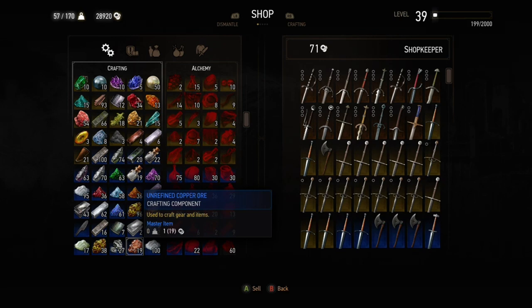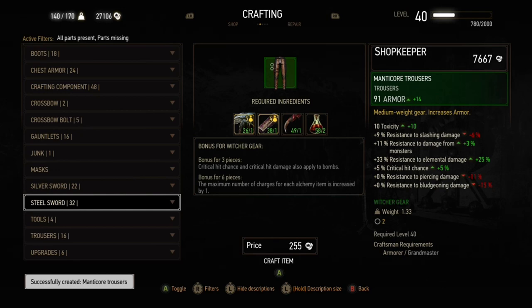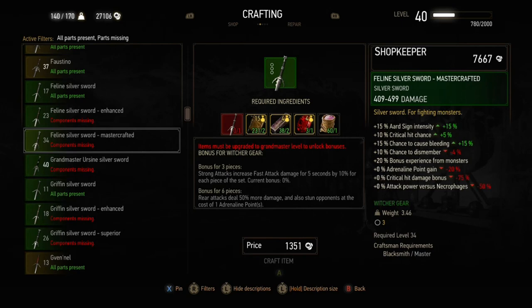You can sell dust that you pick up — things like ruby dust and amethyst dust. If you pick up a lot of those you can get quite a bit of money for them, so selling gem dust is another good way to build up a chunk of money.